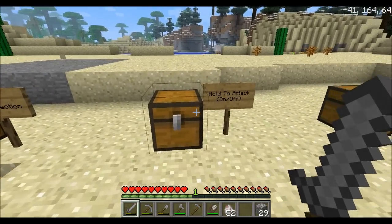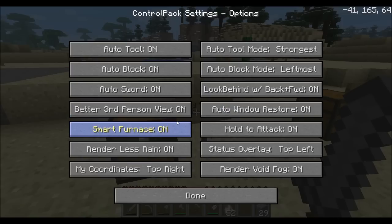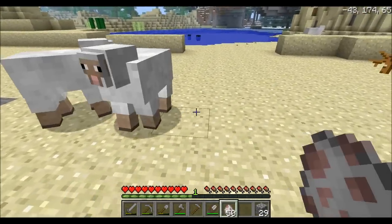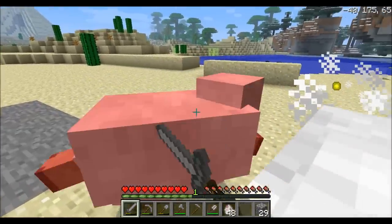The hold to attack feature is disabled by default. You can simply enable it — hit Alt C to go into the configuration options and here you have all the options. The hold to attack feature is right here — just toggle it on. What it basically does is, usually you have to click over and over to kill a bunch of enemies, but hold to attack will simply keep attacking.